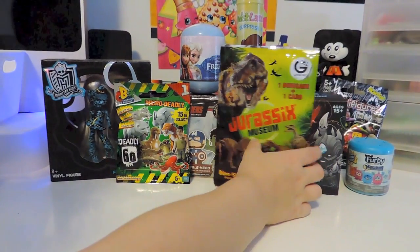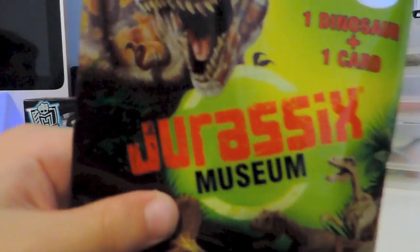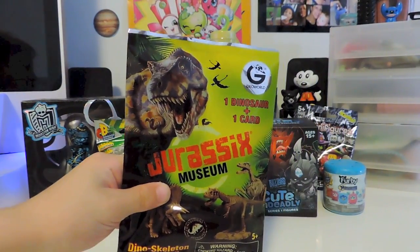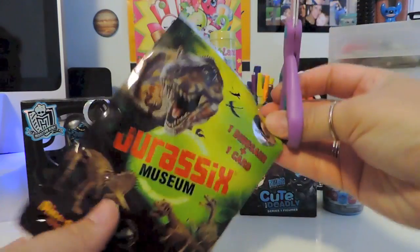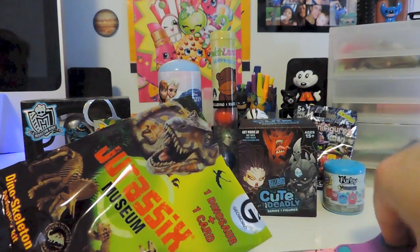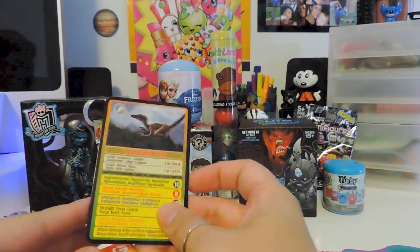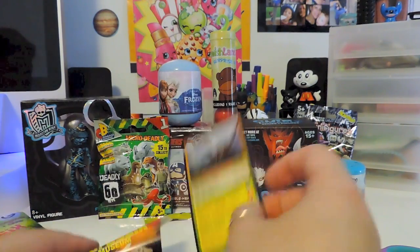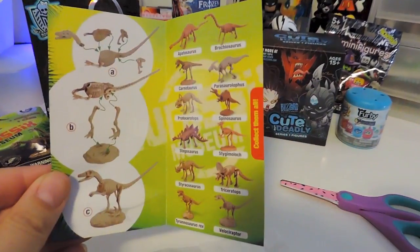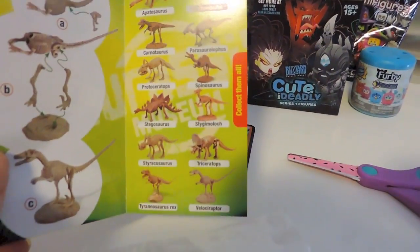Blake makes his first pick — the Jurassic Museum. So you get a designer saw and a card that you put together. These are like a little dino skeleton kit from Geo World. Here's the collector card — we have the Velociraptor! And these are the instructions on how to put it together. It comes in all those pieces and there are about 12 to collect, so there's a whole bunch of really cool skeletons.